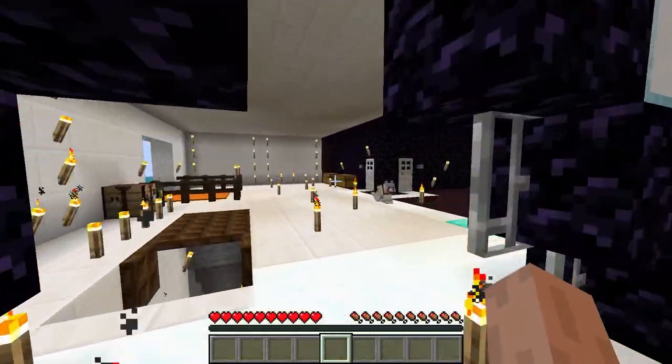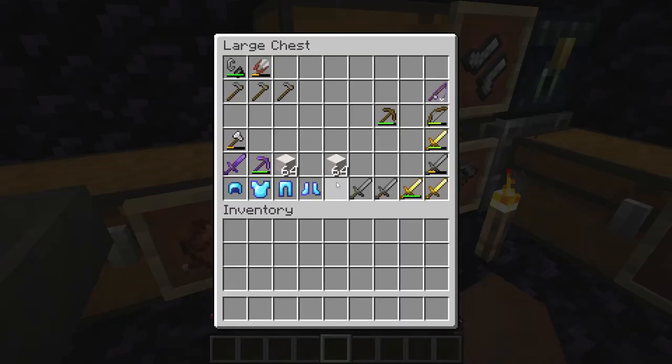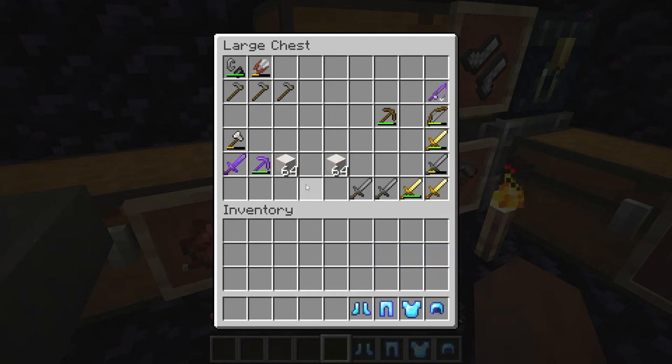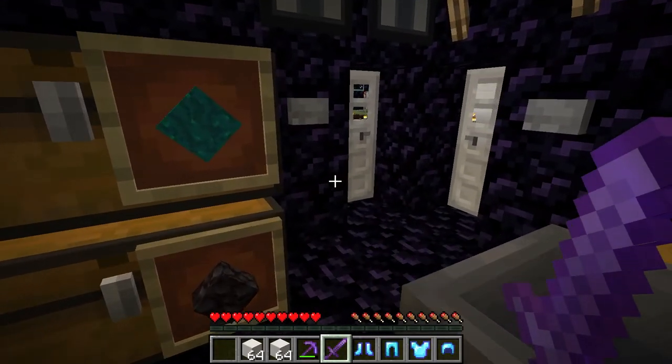Once you get in here, go into this room. This place has a lot of free stuff that anyone on the server can grab. So I am going to get some free stuff — as you can see, I got some free gear and some free blocks.